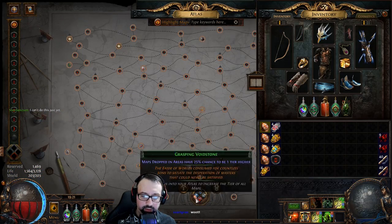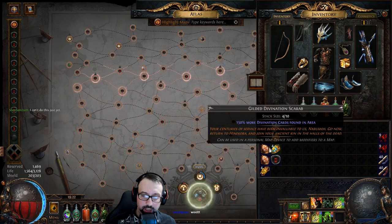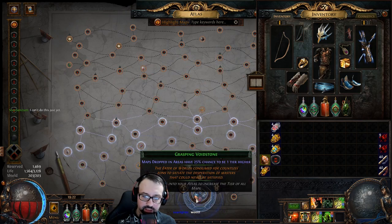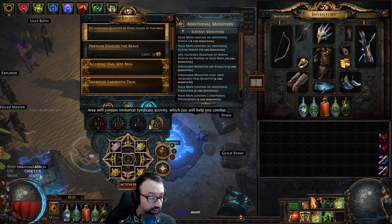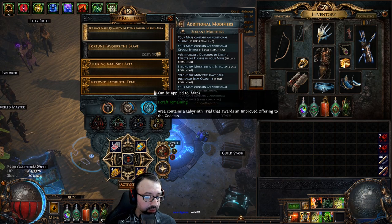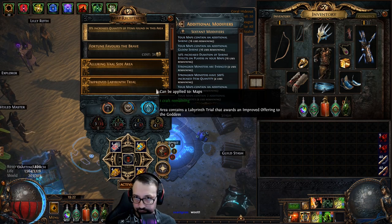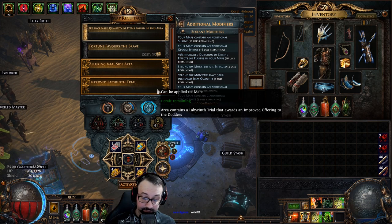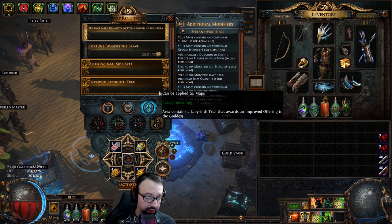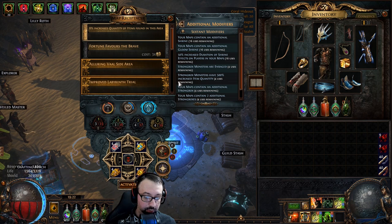The sextants today are: elevated Gloom Shrine, enraged strongbox, corrupt rare strongbox, and Smuggler's Stash. Heist is playing a role here. I'll be talking about why I'm doing this strategy, the build, Crimson Temple details, the four major league mechanics involved, alternative strategies, Delirium mirror content, magic finding, and my overall league reflection.